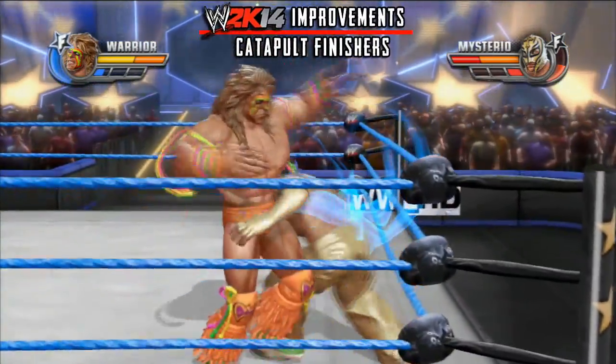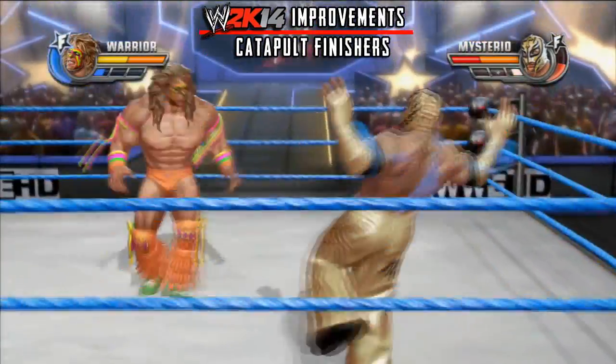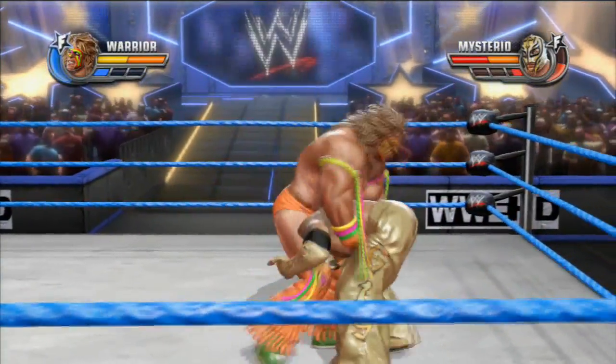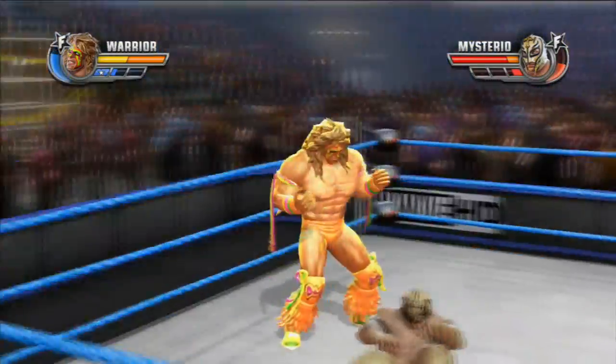You will have to be able to do a catch-up finisher. What is the difference? If you want to do an Irish whip, you will have to press LB and RB. If you want to use the catch-up finisher ability, you will have to use it accordingly.